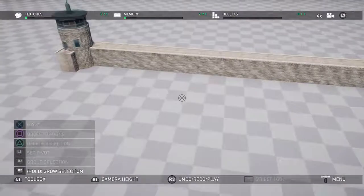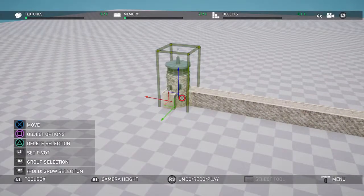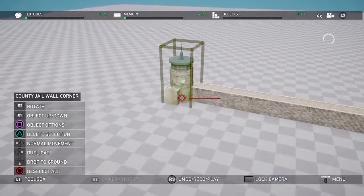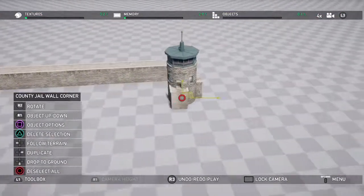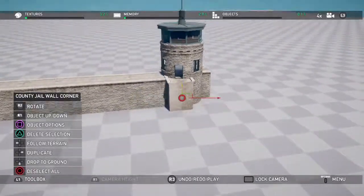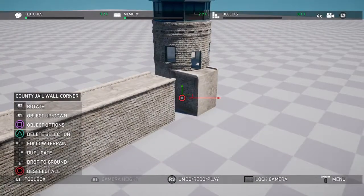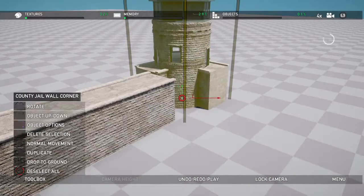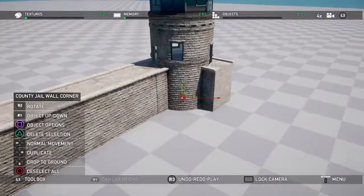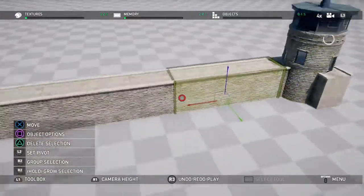As you can see, this is really easy to line up — that wall is perfect. Now what we're going to do is duplicate this and build our second corner. Once we've got it roughly in place, we can hold down R2 to rotate. The thing about rotation is there are no fixed degree angles — you have to do everything by eye, so just take your time and do it very slowly. And as you can see, there we've got a crisp line-up.